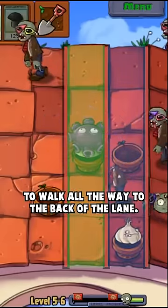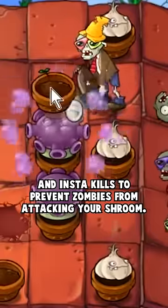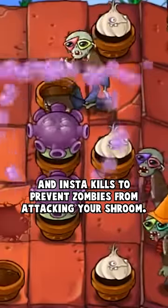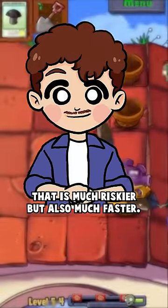That way, you wouldn't have to wait for zombies to walk all the way to the back of the lane. This would usually be supplemented with garlic and insta-kills to prevent zombies from attacking your shroom. However, recently in the community, a new strategy has formed that is much riskier but also much faster.